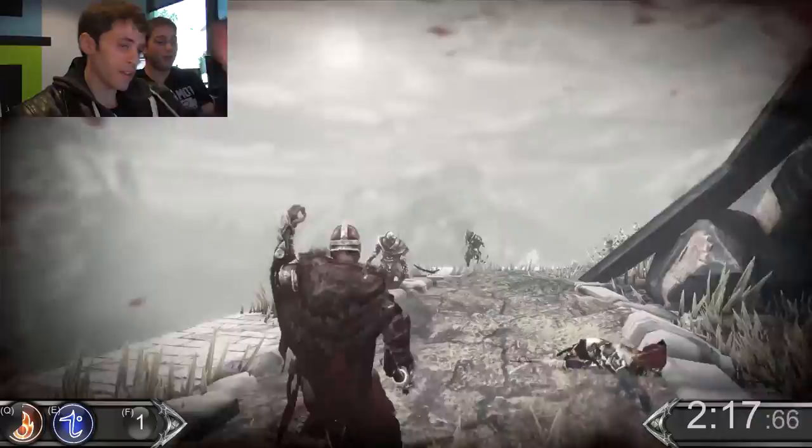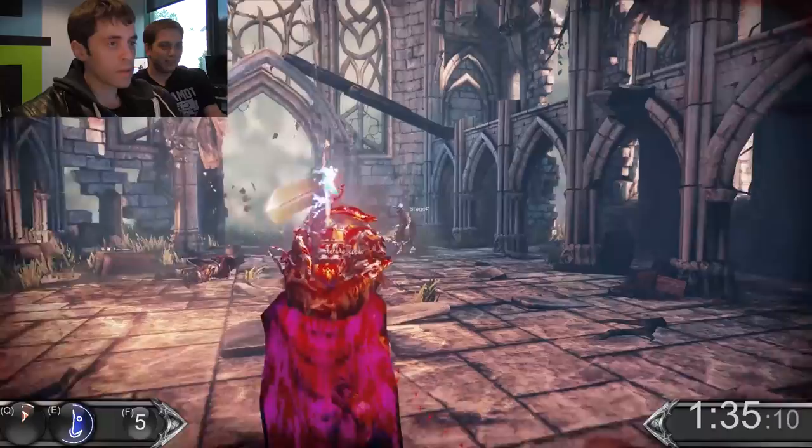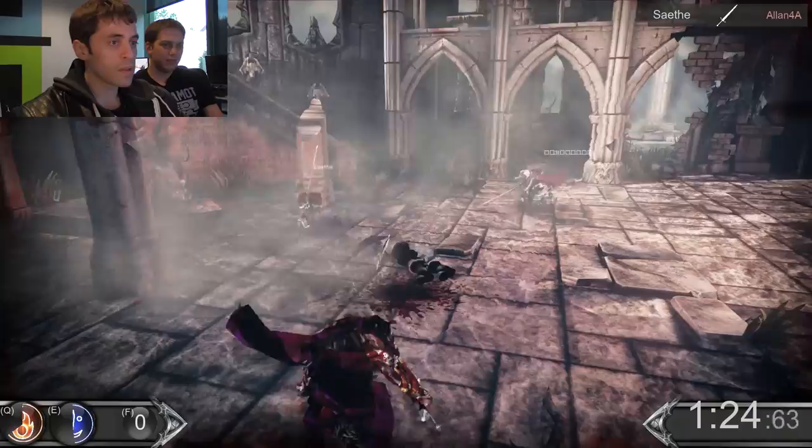Teleport down there. Jump down and teleport mid-air. You still took some fall damage. I'm just gonna chuck knives. Oh, you're covered in blood. I'll throw many. I'll dope that. I teleported away from that guy but now I can't see. Wow, did someone throw a smoke bomb? It got smoky in there.